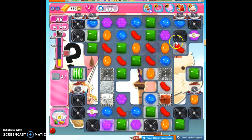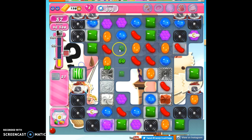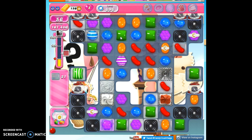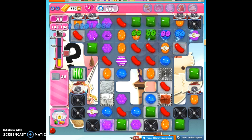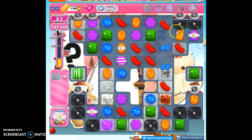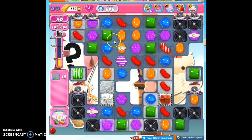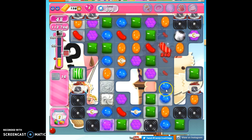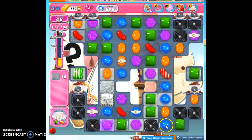I'm trying to get to the jelly before it gets consumed by the licorice again. Let's see if we can get a red to drop in here. I don't see an opportunity to make a color bomb. With so many moves available to us — we start out with such a high number of moves — I don't think it's going to be that tough to eventually take care of it.